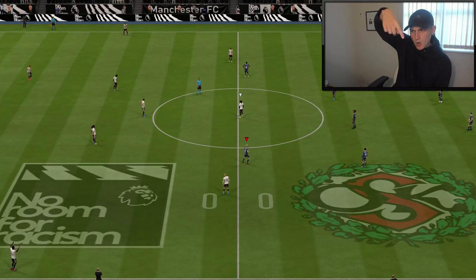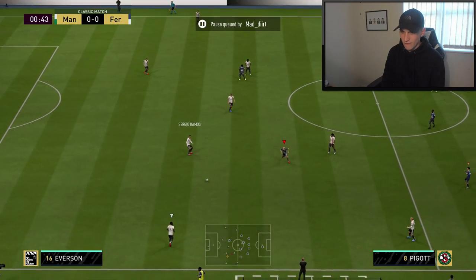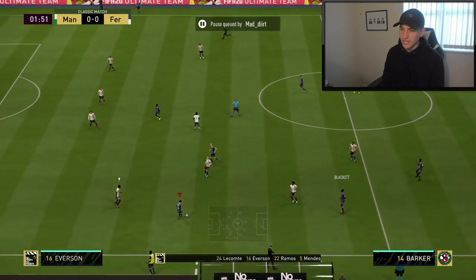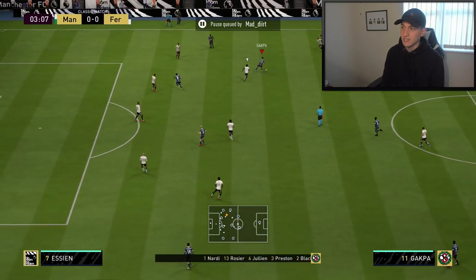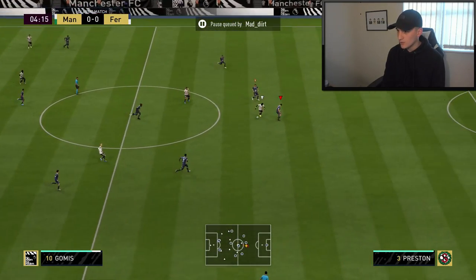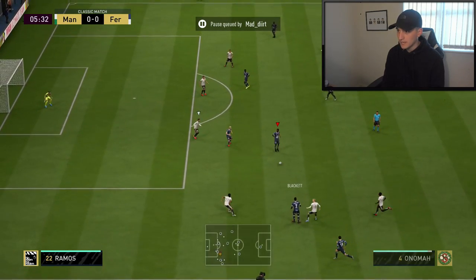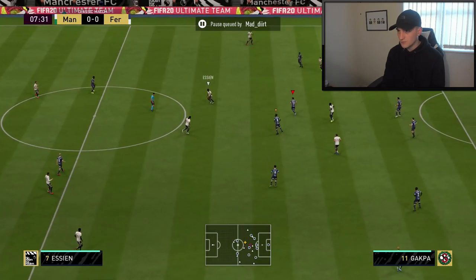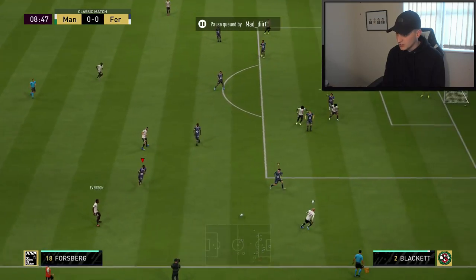He started off with Gomez and Diego Costa. I think he's actually got a full strength squad, which should be interesting. The second game I lost — I made it 1-1 but the guy's team was better, his players had way more stamina. Barker sees the run by Blackett on the overlap — Blackett into Enoma, just missed out. I've just noticed he's got Essien and Ronaldinho.